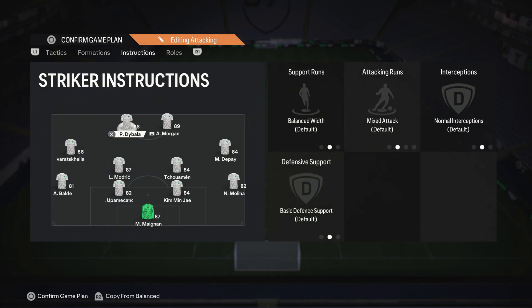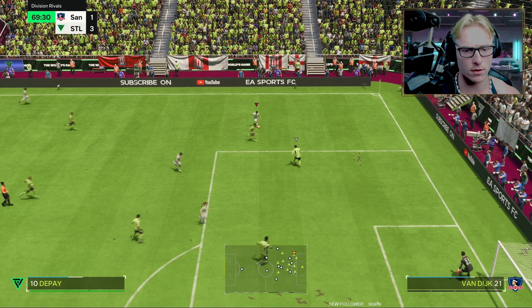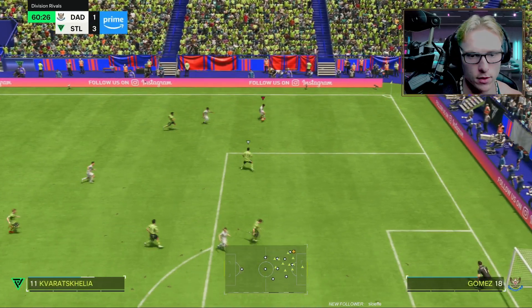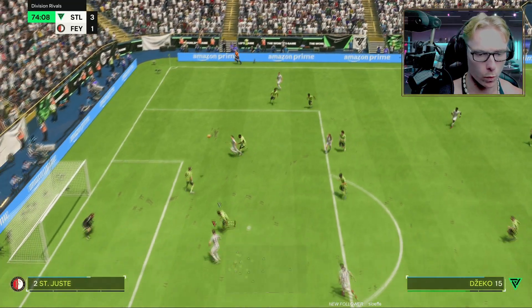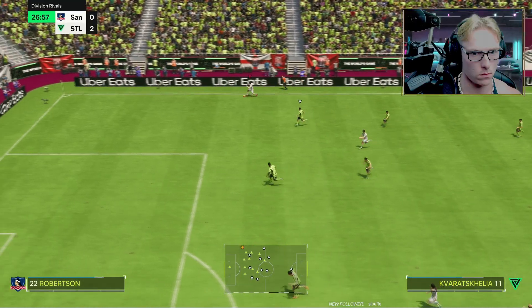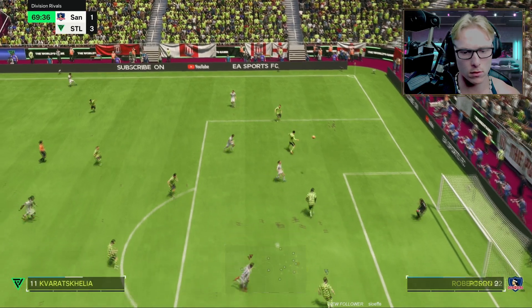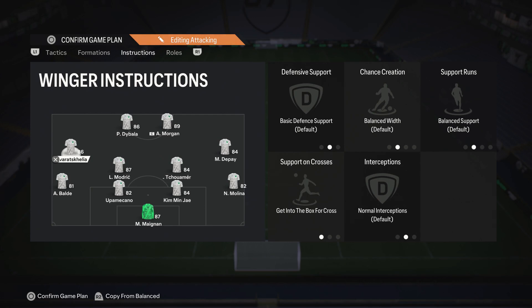When it comes to the instructions, this is significant. As you saw live on stream, what I've done is set my two wingers on 'get into the box for a cross.' That's because back post crosses are the most broken way of scoring goals in EA FC 24 — they are unstoppable, whether it's from a short corner driving the ball out to the 18-yard box to cross it in, or whether you're on the wing crossing to the opposite attacker. They're very, very overpowered and effective, and the 4-4-2 best utilizes back post crosses.